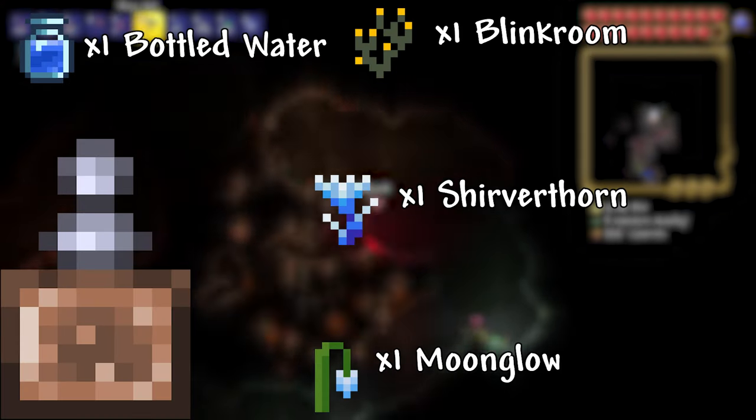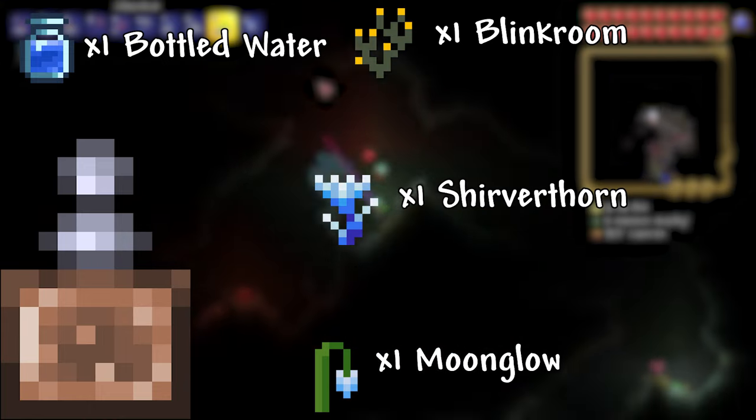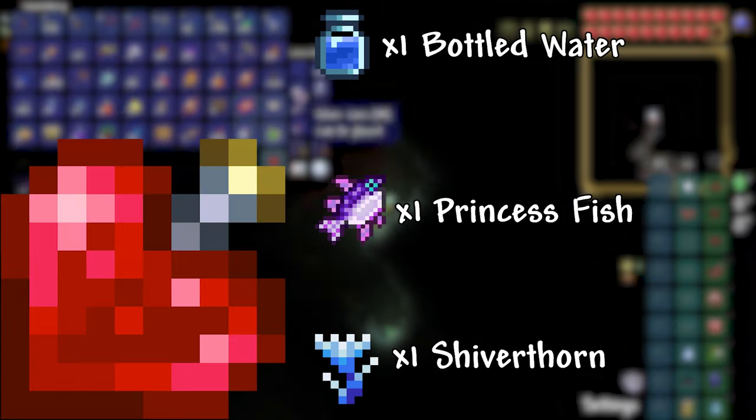Builder Potion: 1 Bottled Water, 1 Blinkroot, 1 Shiverthorn, and 1 Moonglow. This potion increases your tile and wall placement speed by 25% and extends placement range by 1 tile. Love Potion: 1 Bottled Water, 1 Princess Fish, and 1 Shiverthorn.